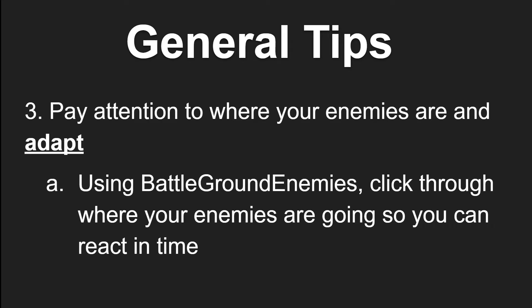The next thing is to pay attention to where your enemies are and adapt to the situation. By having good awareness and understanding where your enemies are at, it can allow you to make split second decisions to either commit to a plan or abort it and go with something else, and overall make better decisions on what base you need to be at at that given moment.